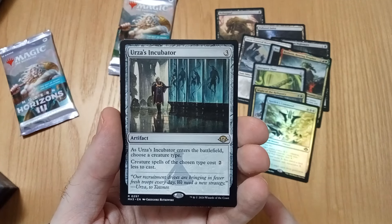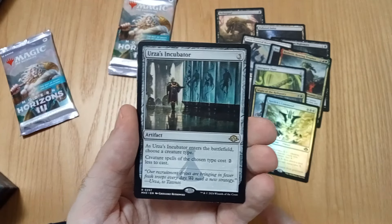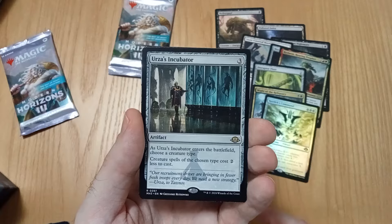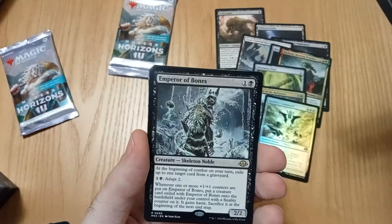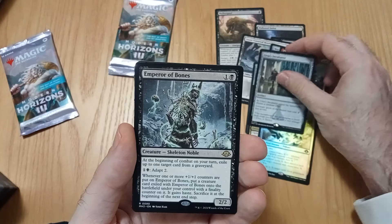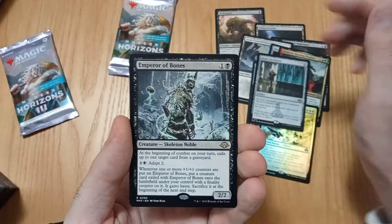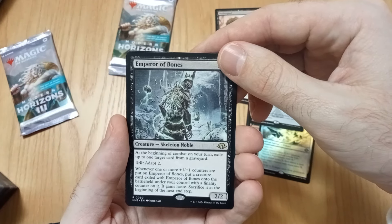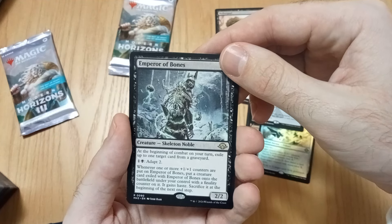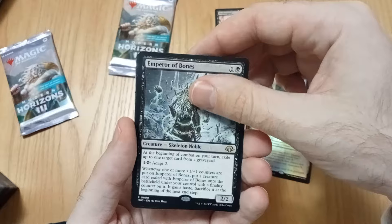So that's a pretty good hit. Kind of want to put this in goblins, but goblins are like super cheap already — or they will be hella cheap. So yeah, this is Incubator — nice little hit. And double rare, not too bad. Emperor of Bones: so if you're in combat, you exile up to one target from the graveyard. Not too bad.